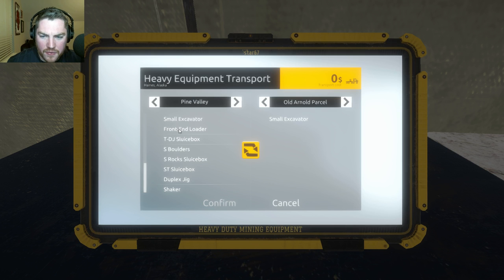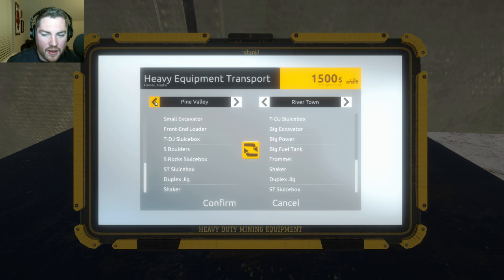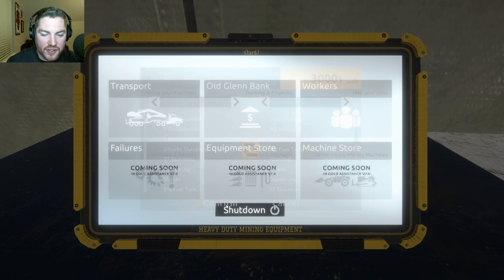I need the front-end loader from Pine Valley over to Rivertown. I've got to move this one over — front-end loader, there it is. Because to my understanding you can't have two on the same parcel of land. So I'm going to go ahead and move that one over here — it's going to cost $3,000 to get it switched over and then the other one moved out of here.